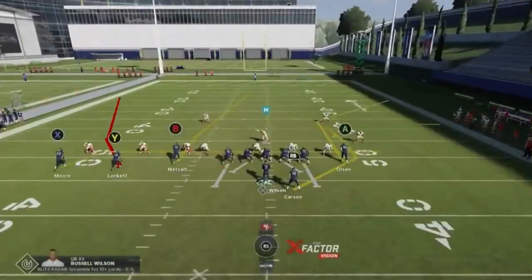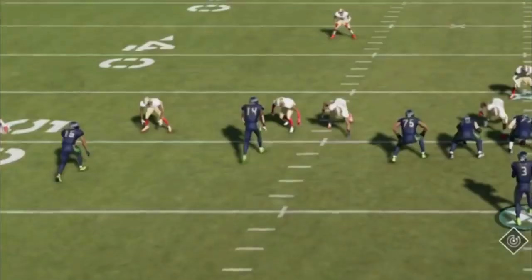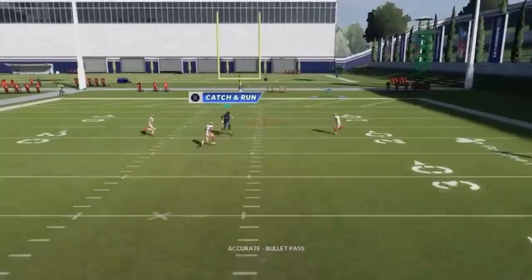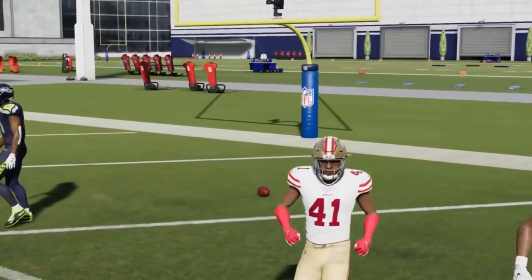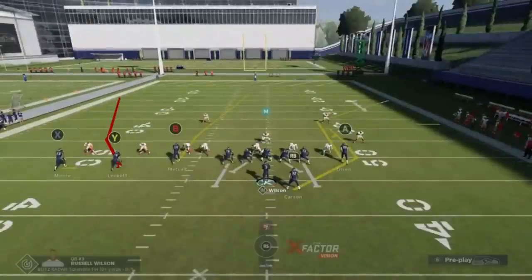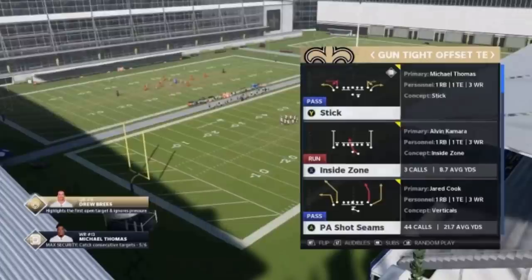Moving to dime coverage — even if people try to match this, you can still have that effect. The B route destroys the press and it's still an explosive one-play touchdown. Even if you have a cornerback in that slot, it's typically going to be the fourth cornerback, not the best one. You can still get that look. So we're going to start the next play — PA Shot Seams — beginning against a regular cover 2.